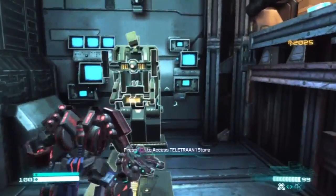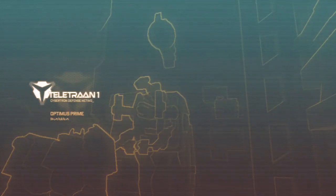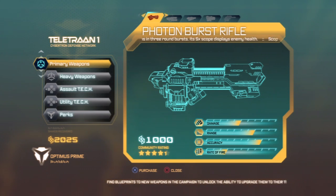Just jump down here. Teletran 1 store. Might as well access it. It looks like we have the Photon Burst Rifle now added to the store, I believe, because we picked up the blueprints.